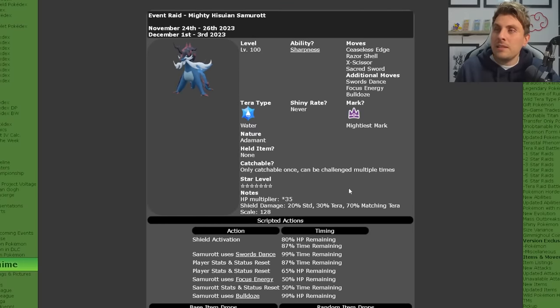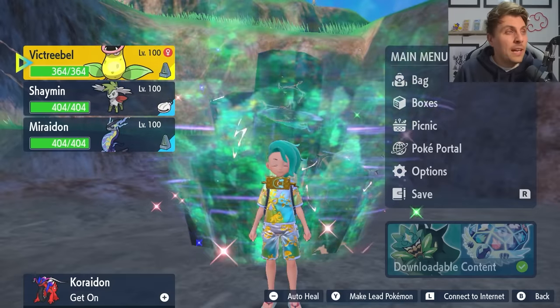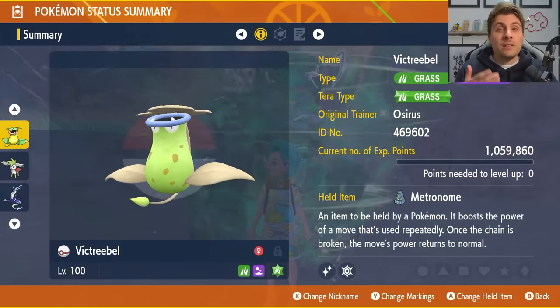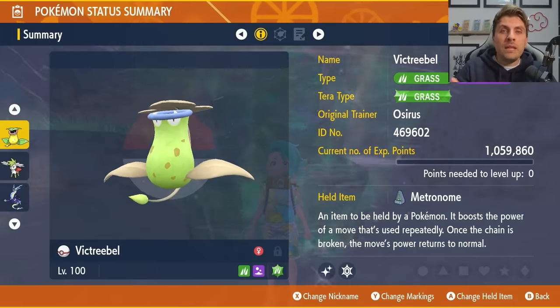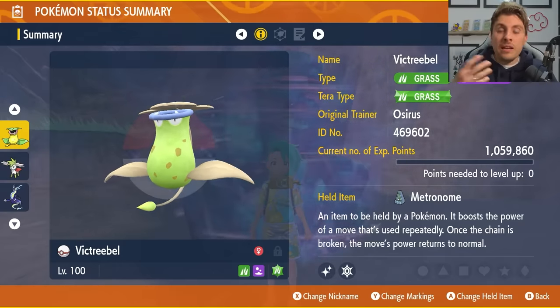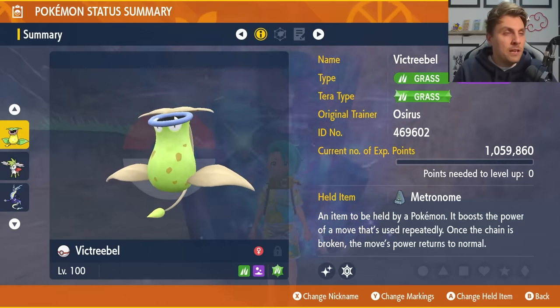That is the event details. It'll be running over this weekend from the 1st until the 3rd, and then that will be the end of the opportunity to get Hisuian Samurott in Scarlet and Violet. The builds we'll be featuring today are 3 — the ones I think are the best and quickest to run through this raid and solo it for those high-cost items you want to be farming over the weekend.